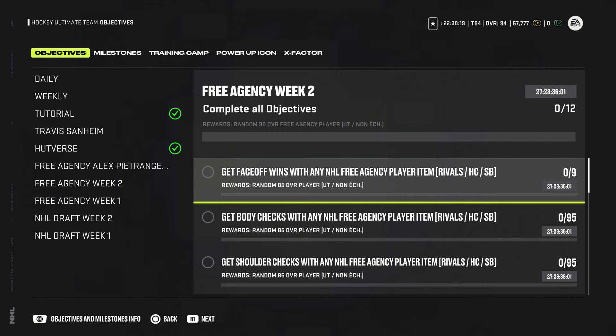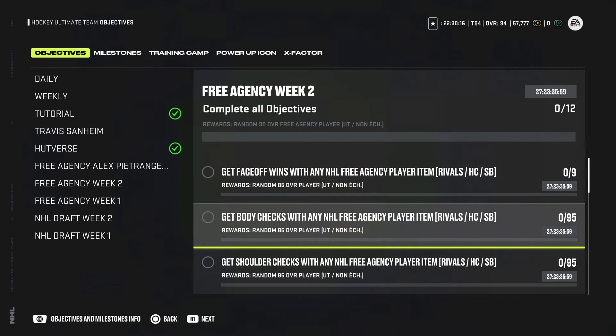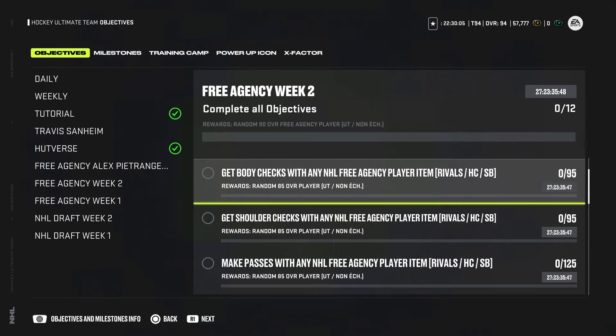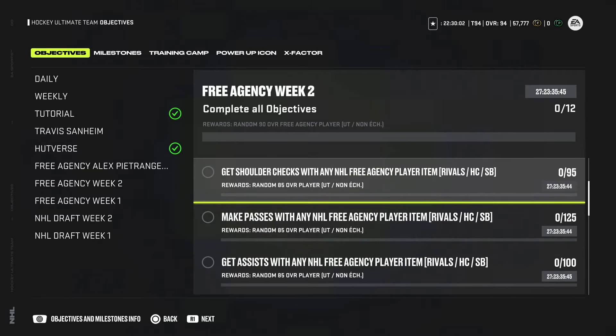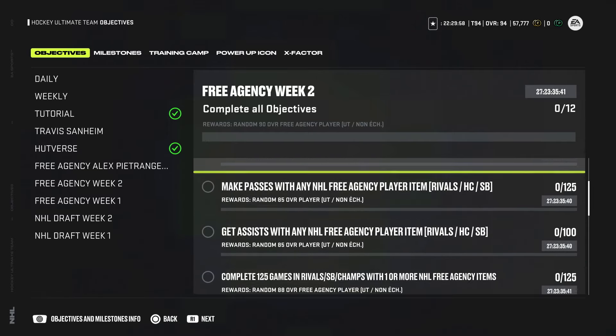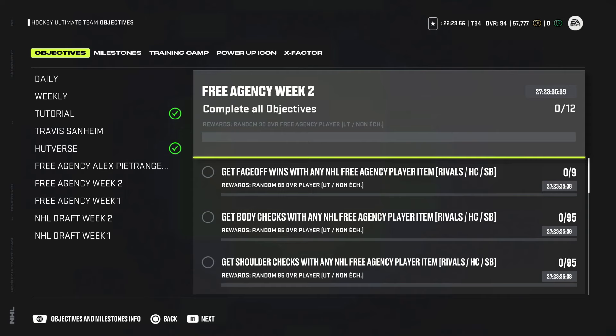Other objectives include winning nine face-offs for an 85 overall player and getting 95 hits for an 85 — the shoulder check and body check objectives should technically work the same. Make 125 passes, get 100 assists, and 125 total wins, and doing all that will get you a random 90 overall free agency player.